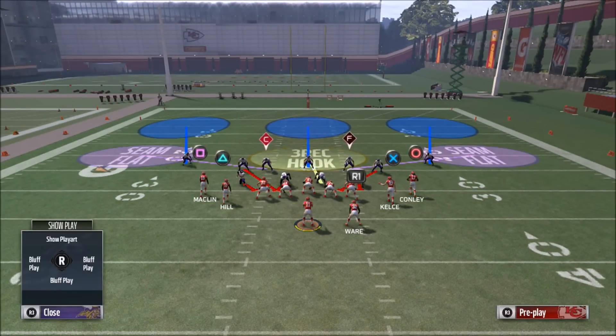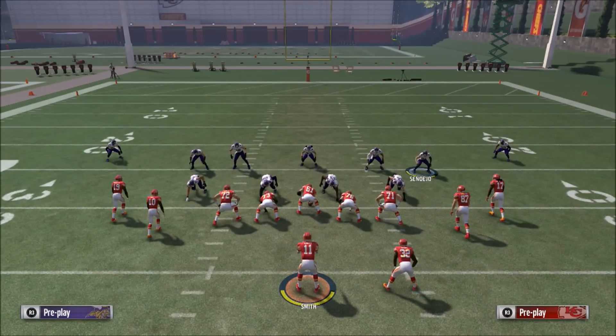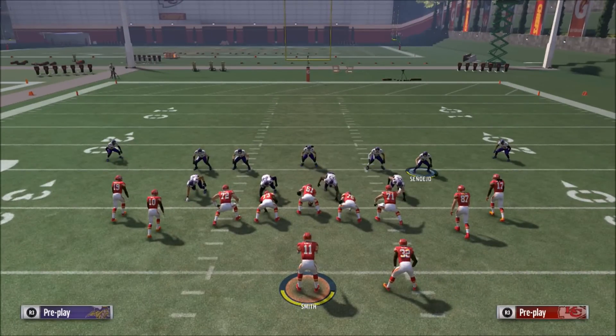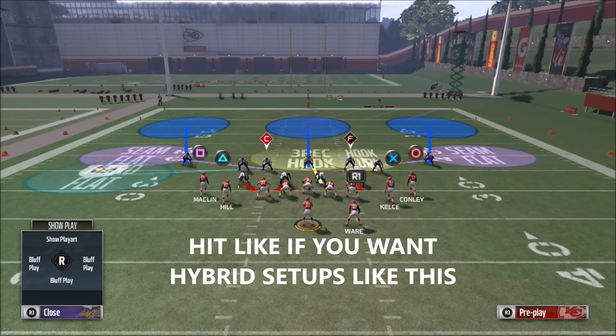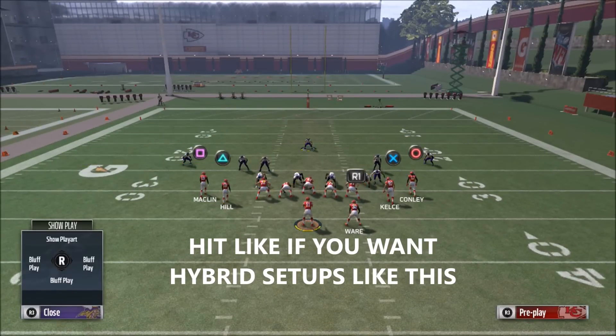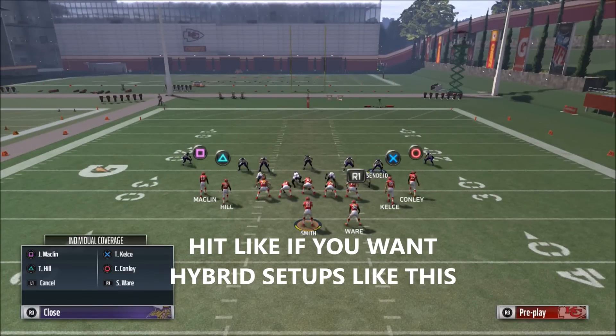What I like to do with this is play around with the coverages a little bit. I can take Smith and put him on a flat, take my other safety and put him on a route or a yellow route, and then just defend over the middle. This is a good way to confuse your opponent with different types of reads. If he starts attacking the flat from different ways, you've got cloud coverage off the left and guys going to the right. Another thing that's very popular with the most elite players is cross coverage — for those not familiar, let me describe it.